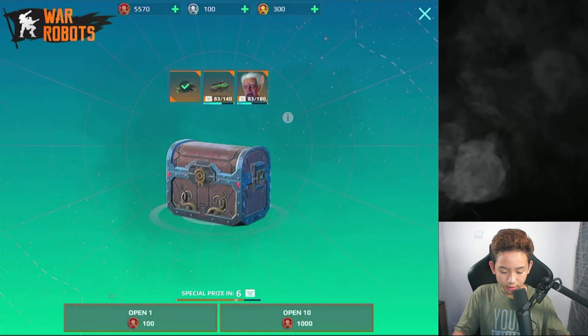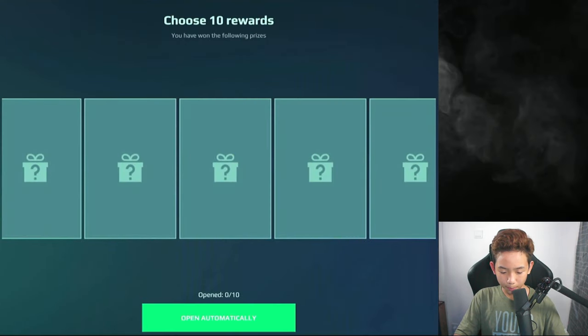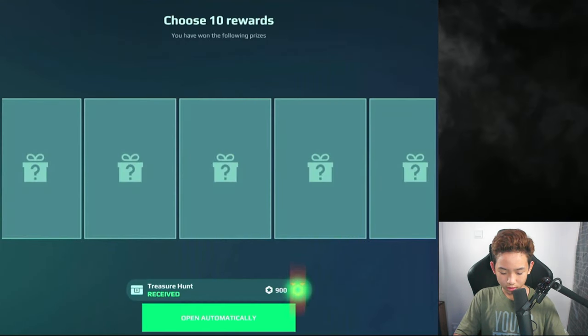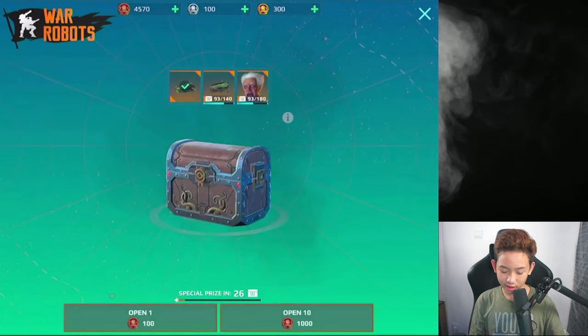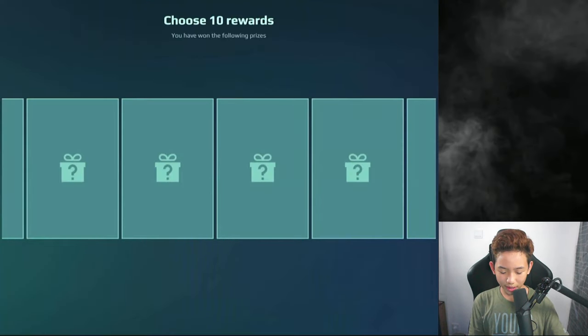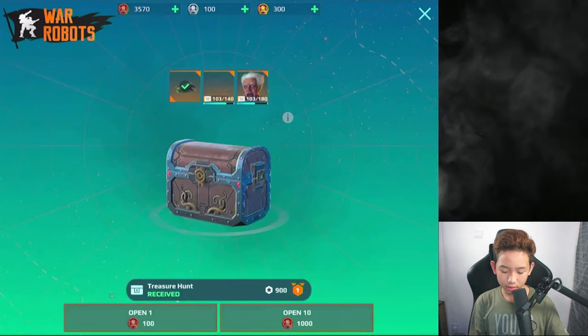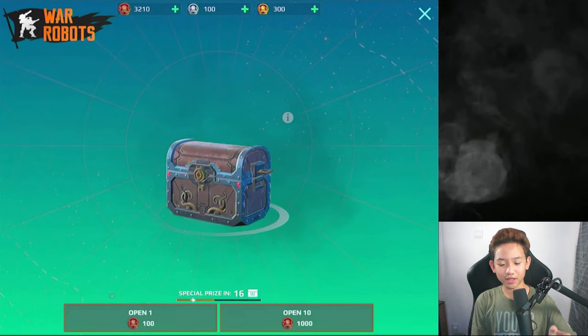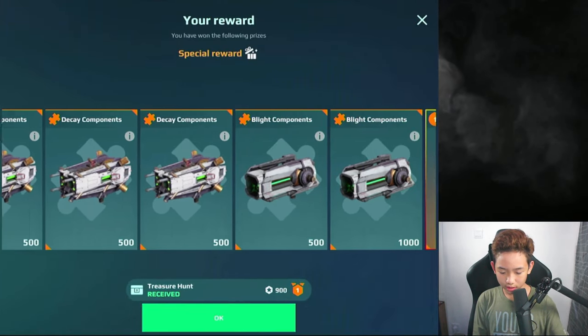Easy. Now let's open 10 more. Open automatically. We got 5,000 to cake — oh, that's good, man. Let's open another batch. Pretty good. Let's open another batch. So we have a chance to get the silver coins.